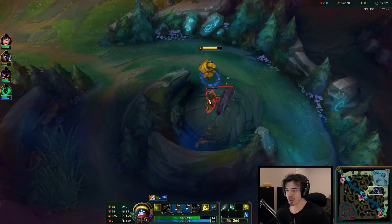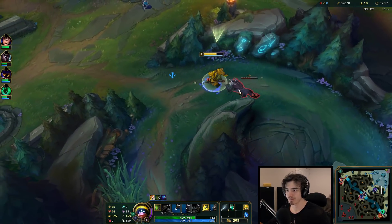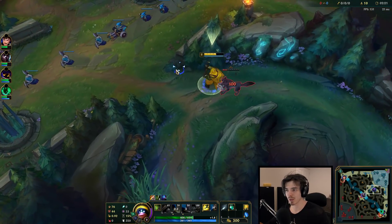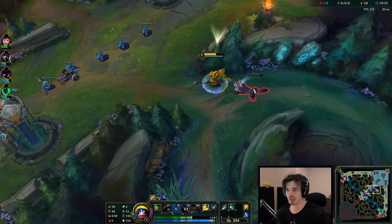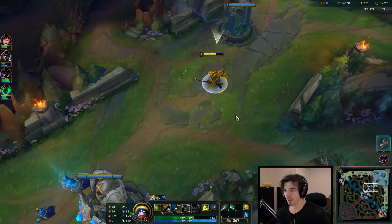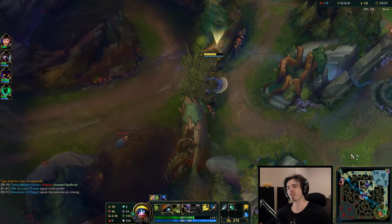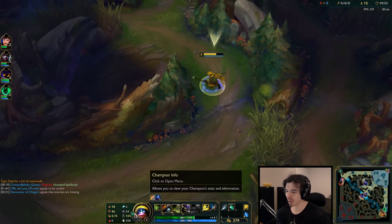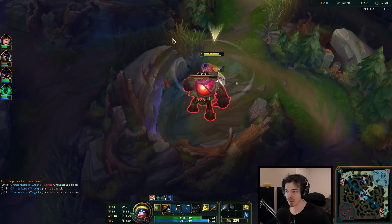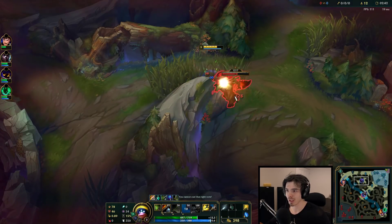On Jax, you want to make sure that your E is absorbing as much damage as possible. So you want to engage the camp, and then when you're about to get bopped, that's when you press E - so you can soak up all of that damage. Sometimes you can get an extra auto attack soaked in by doing that. Right there you can see: I engage, and then press my E a bit later on to get that block.